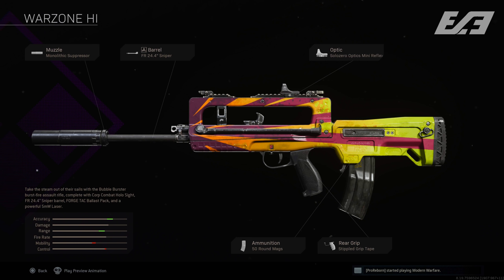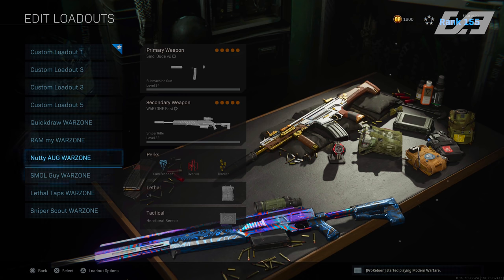Closing out with the FR 5.56, we build this one for accuracy right out of the gate: Monolithic Suppressor, FR 24.4-inch Sniper barrel, Solo Zero or GI Mini Reflex sight—not a fan of the FR 5.56 iron sights—Stippled Grip Tape, and the 50-round magazine. Those are your large weapon-build variables.